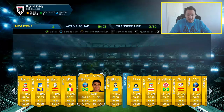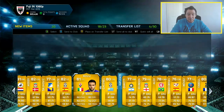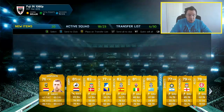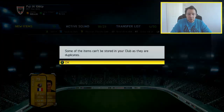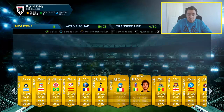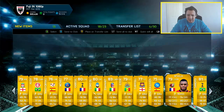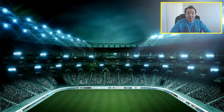They're all duplicates, which I can't believe. Tiago Silva — another good pull, 87 rated. So we'll just check through again just to see, but I'm going to store those into the club. Cabool as well, Diamante — no, they're all going lads.